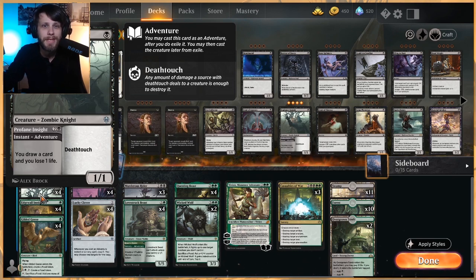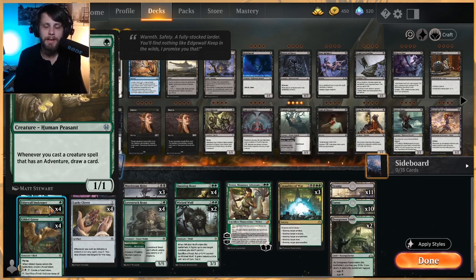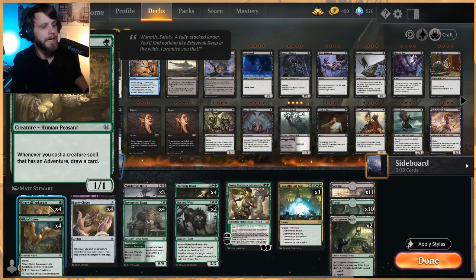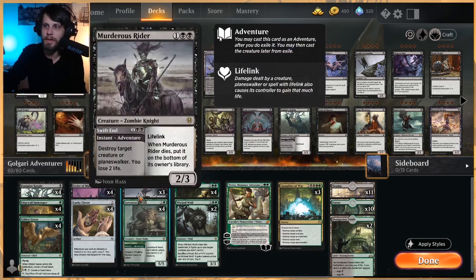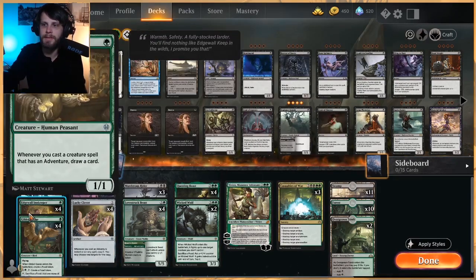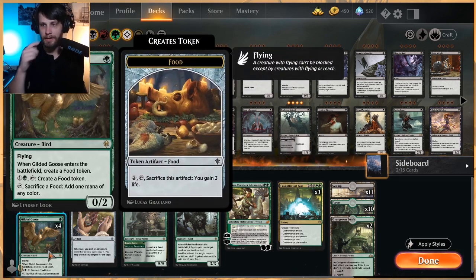In our one-drop slot we have the Fulmire Knight, mostly as a way to draw cards and clog up the early game. It does kind of require a burn spell or we're going to be trading off with it. Creatures like Fervent Champion are a little bit difficult for it to match up against. It's really just a value card for us. Edgewall Innkeeper is the classic card draw card for these adventure decks — every time we cast a creature with an adventure, we draw a card.